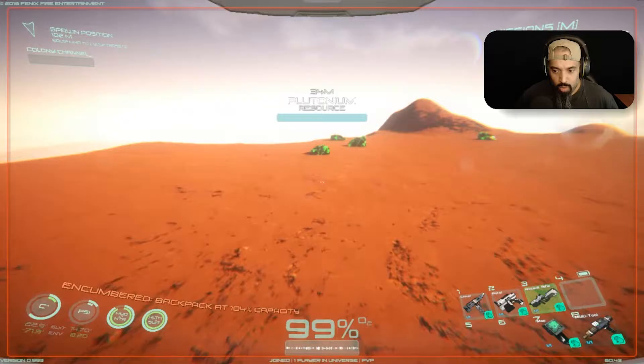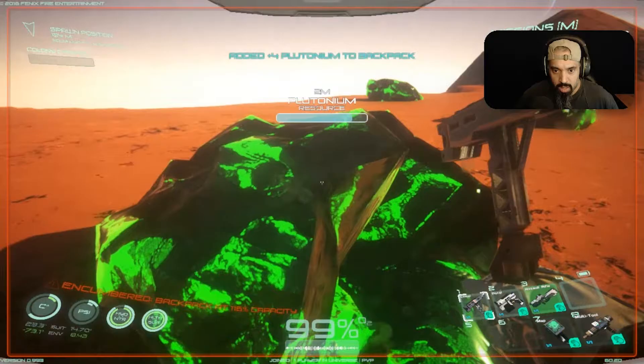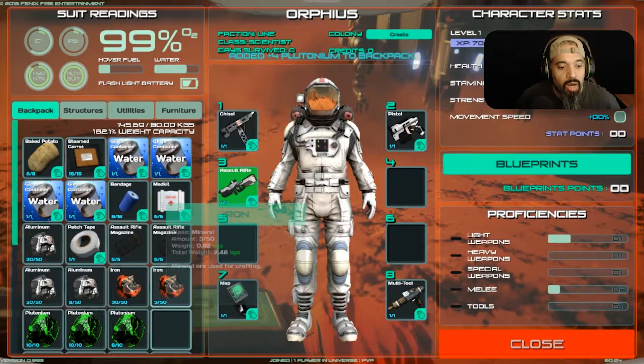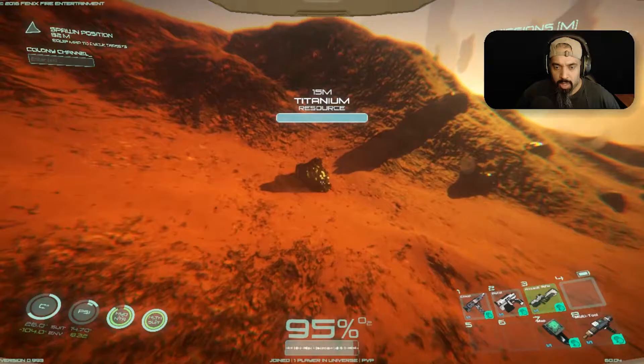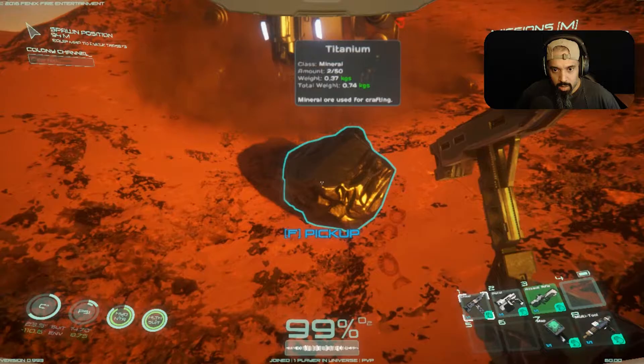There's plutonium right here, so let me go get some of that. I'll mine up all this and see how much I collect — this stuff weighs really heavy. I mined up almost 30, so this should be enough. Is this titanium? There we go — titanium. And my companion found something too. It's getting dark.